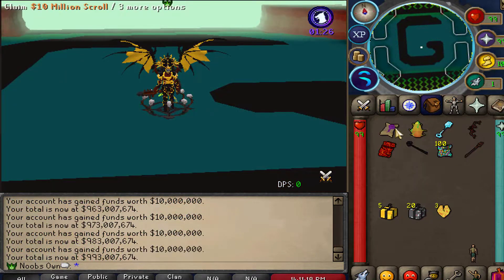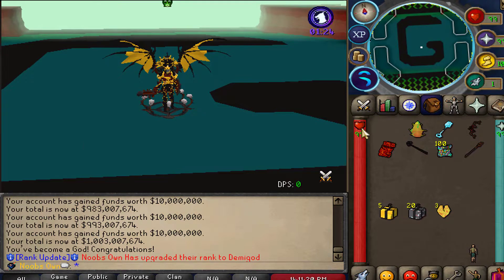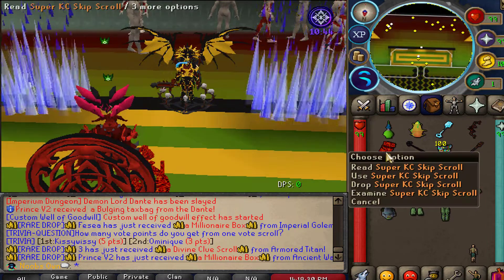Right now I am claiming these 10 million dollar scrolls, and by claiming this one I'll be unlocking the new Demigod rank. This will give me a brand new symbol and my name will be displayed differently — it's a super awesome brand new rank requiring over 1 billion total donated, which is absolutely insane.